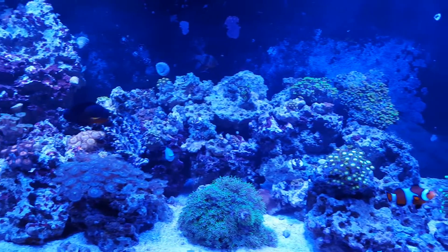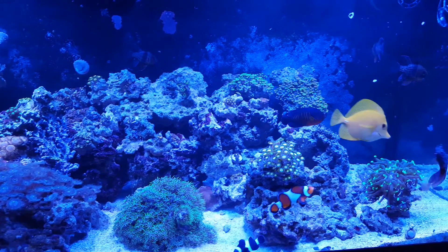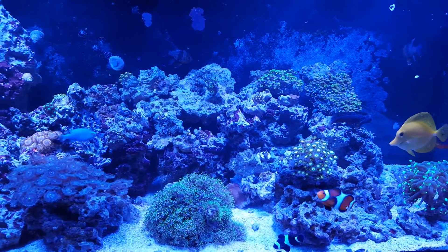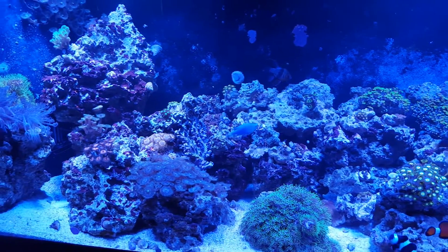I had a Duncan coral that was doing really good. I had a bi-color frog spawn, some Favia, some random encrusting stuff. Everything was doing pretty good.